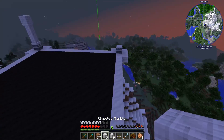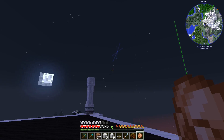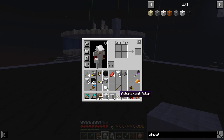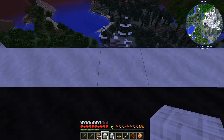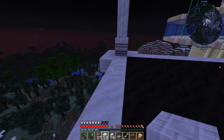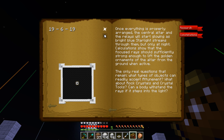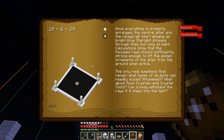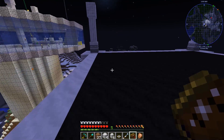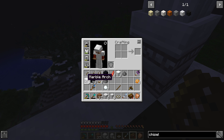One, two, three - chiseled. One, two, three - chiseled. And then this guy goes in the middle. So one, two, three, four, five, six, seven, eight, nine, ten, eleven, twelve, thirteen, fourteen. I don't think that's right - where's the middle then? Yeah, that's not right. This whole side's wrong - it needs to go one more block. Those are fifteen on the side. We have a little bit more marble arch, so if I extend... yeah.